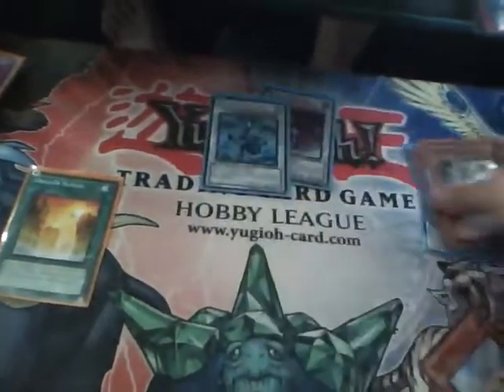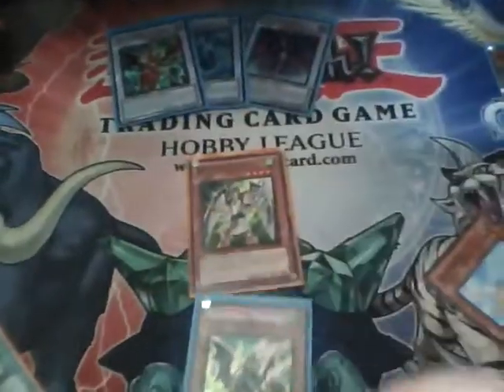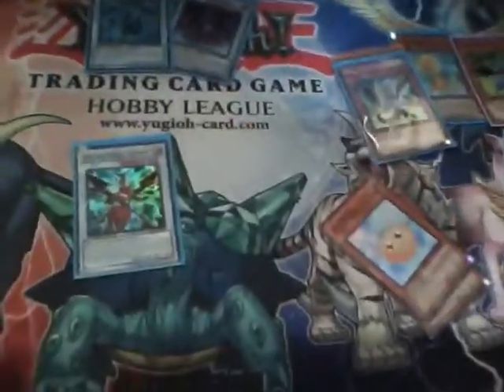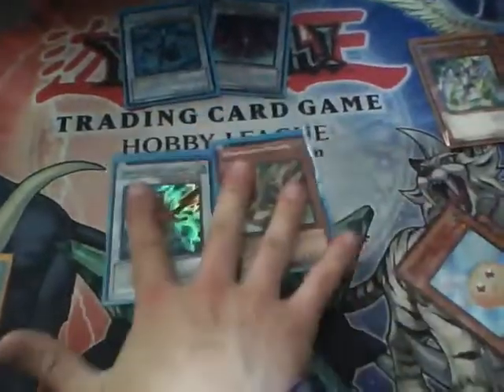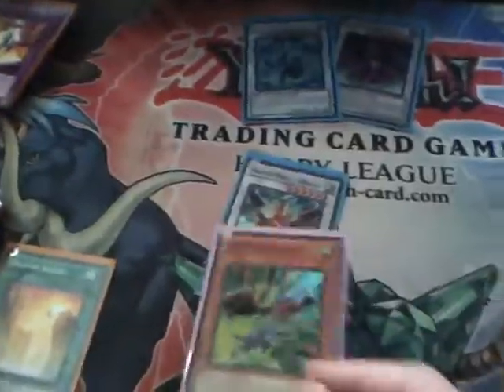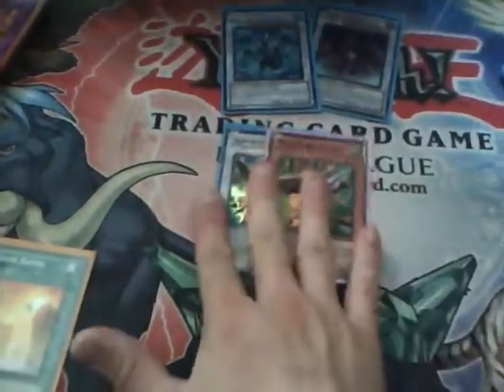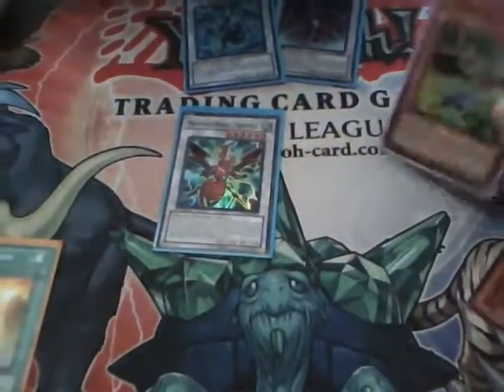Here's a move I actually do quite a bit but a lot of people don't use. Summon Dux — instead of always going straight into Stardust, you get Ackles, tribute him for his effect, which doubles his attack to 3800. Now you get the active effect to destroy one card on the field, so you can clear your way and poke for 3800. That's amazing.